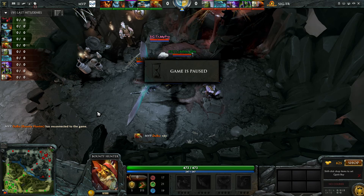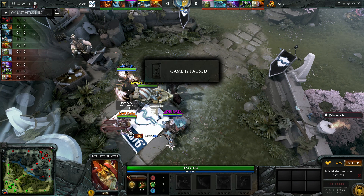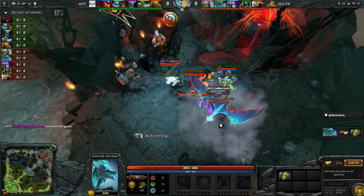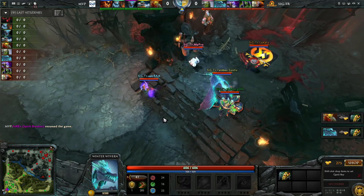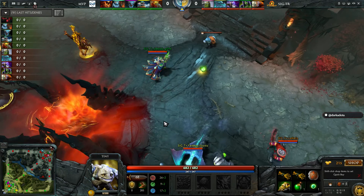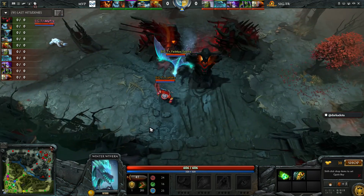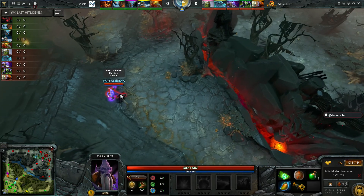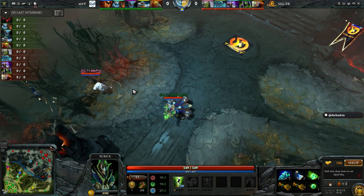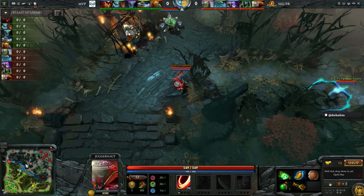Ready to get things underway. The dual lane mid situation — Dubu can control the top rune and give QO a good time mid against Tiny. But Bounty Hunter doesn't match up very well against Winter Wyvern in that harassed support role. Already Trust have sentries, observer wards — all sorts of vision to deal with Bounty Hunter early on. Four reveal wards ready and waiting. Looks like they're going for an aggressive dual lane again with the Juggernaut down in the bottom lane, with Rubik heading towards mid to help MyPro.